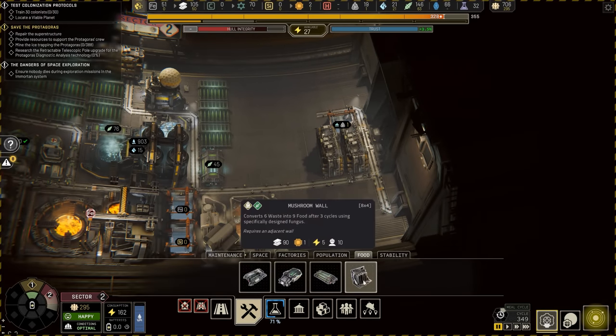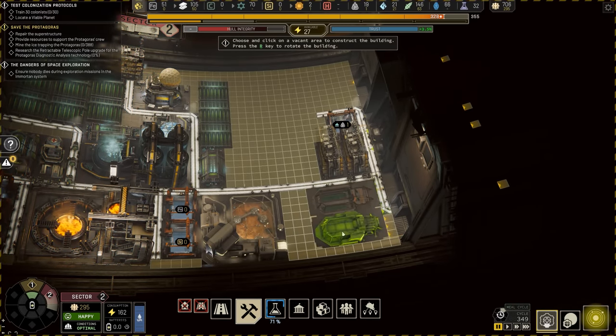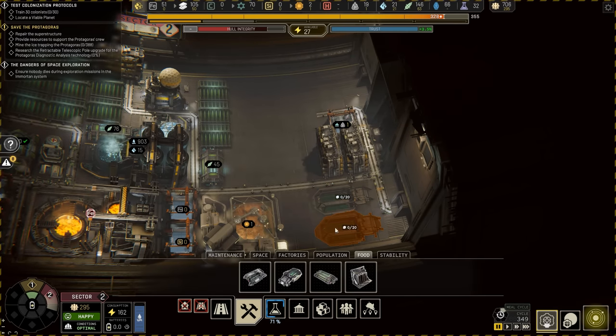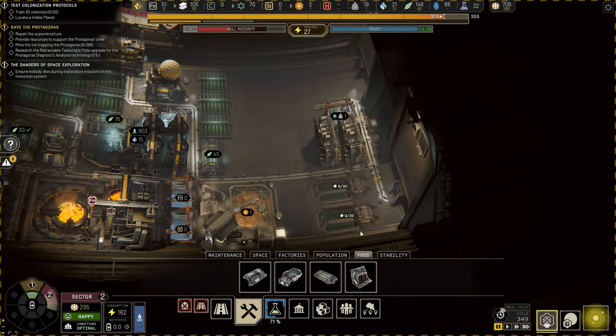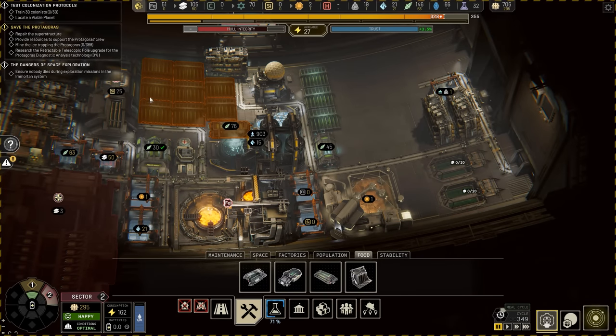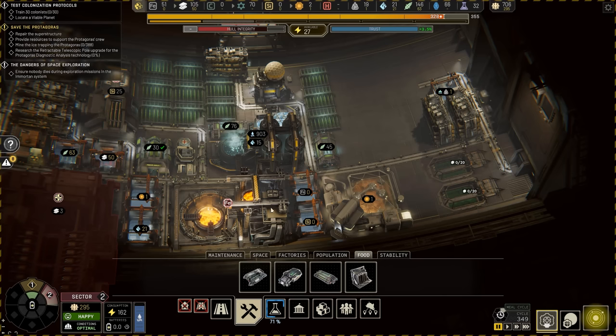Something else I'd like to do is get myself a specialization for this sector. I'm going to build up two of these insect farms over here. That should give me six food buildings in Sector 2.